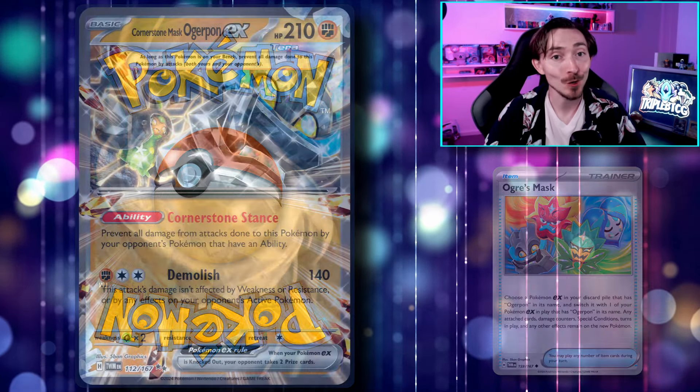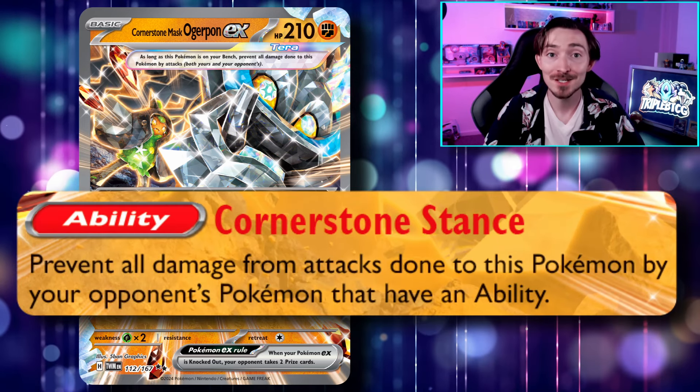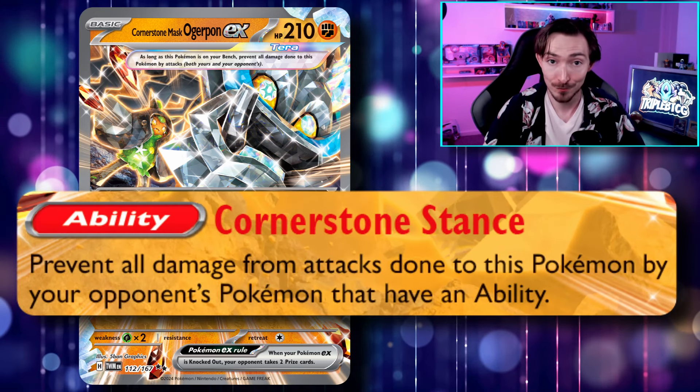Charging up Grass Energy onto the Teal Mask Ogrepon allows us to cover the double colorless energy cost for the other forms' attacks as well. By using Ogre's Mask, you can just swap it out into them, and then we just need an Energy of the type that they need to attack.